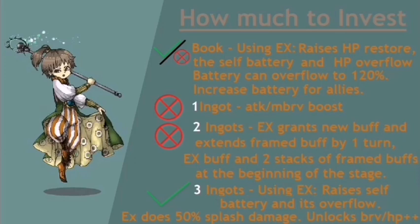With two ingots, Porom is able to begin the stage with her EX buff and her other two frame buffs at two stacks each, which means they can reach their maximum potential with just one use of each base skill. This is yet another strong upgrade, but leaving a character at two ingots instead of three is just plain wrong 90% of the time, so I wouldn't stop here. Investing three ingots in Porom slightly increases the brave gain and the overflow limit when she's using her EX, and that skill now deals 50% splash damage. Finally, she unlocks her Brave++ and HP++ variants, with the HP++ being a very important skill for her.